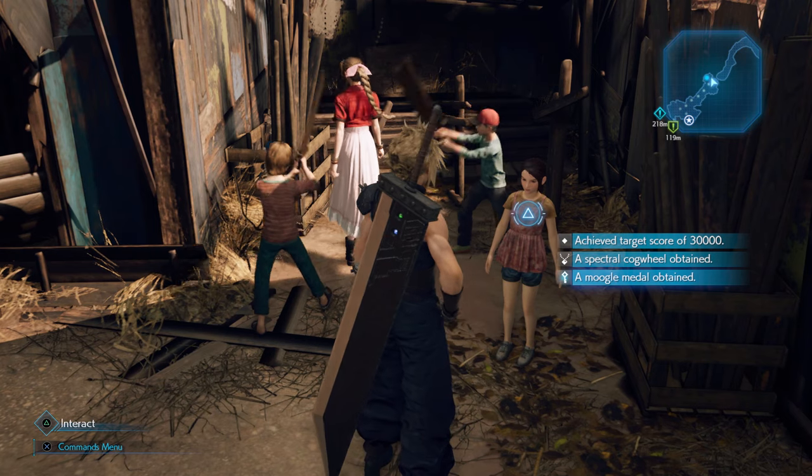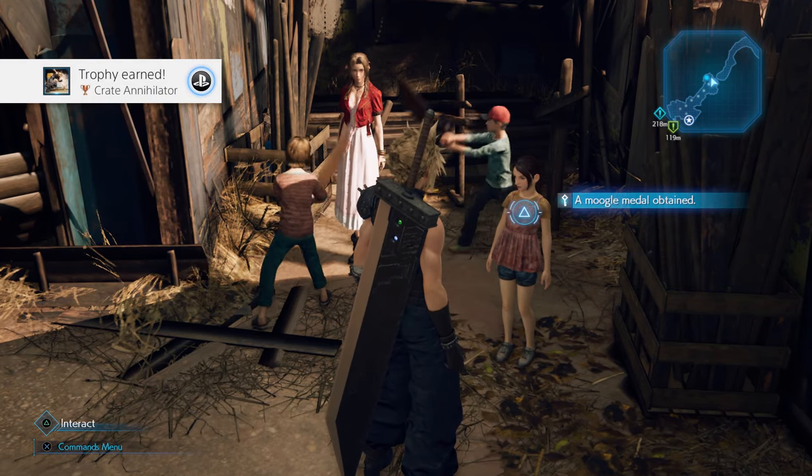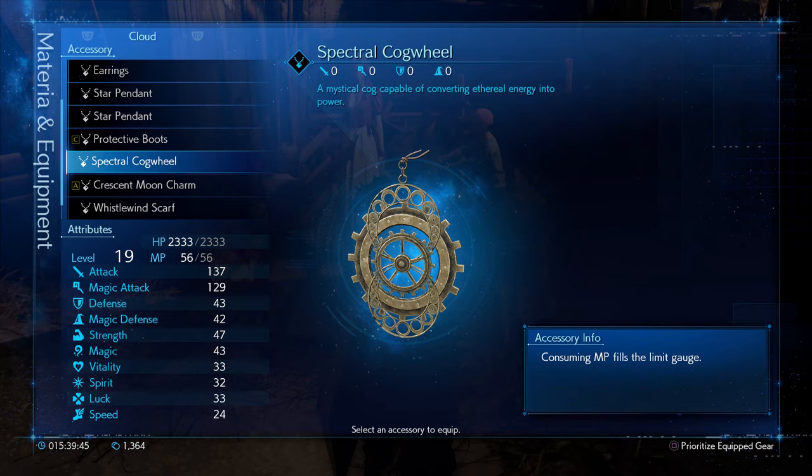You will then unlock the cogwheel item, which is really, really useful. It allows you to convert energy into power. You've done it — congrats!